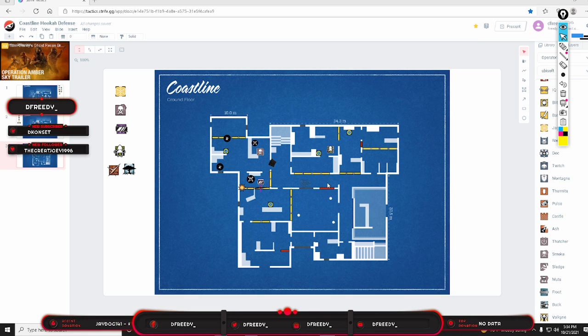Welcome everybody. We're back with another strat video. Today we have Blue Bar and Sunrise Bar defense. The setup we have is Jäger, Smoke, Mira, Alibi, and Lesion or Melusi — either one works.